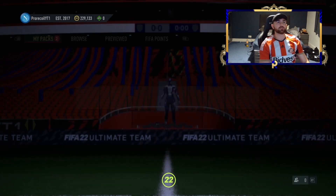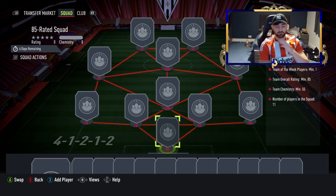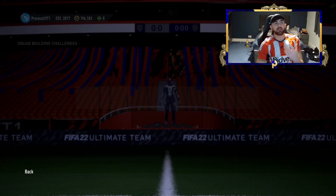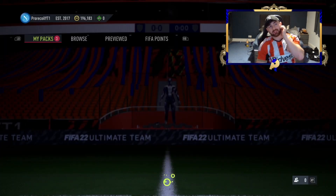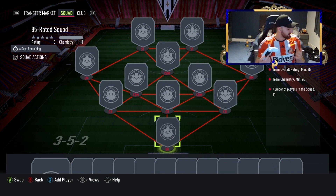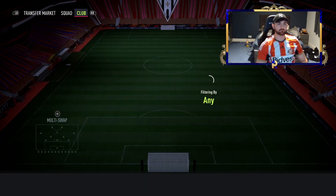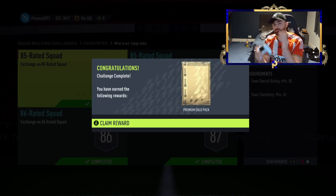They fixed the glitch where you couldn't submit teams when they've got certain things in them, and we are getting along our way to the next squad. We're almost done — this one is a little bit cheaper, we're down to 196k. We're going to open the packs at the end with the icon pack, and I'm going to do a selfie pack because I did it the other day and got a headliner, so in theory it should give us a better chance. That was the final squad — you just saw me complete it.